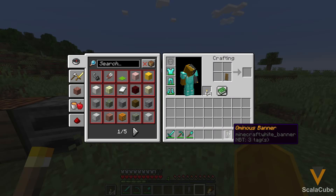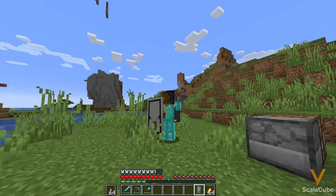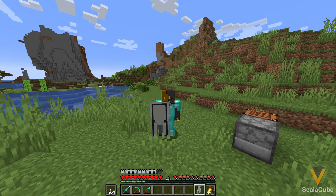If you want to get a bit stylish, you can combine it with a banner in your inventory to add a design to the shield. This works for any banner you can make, or even just a raid banner if you collected one of those.